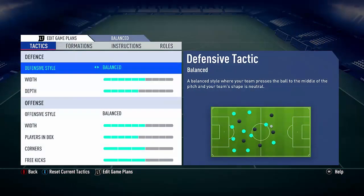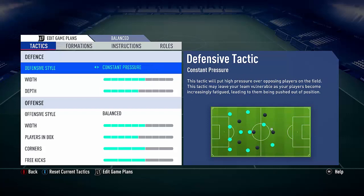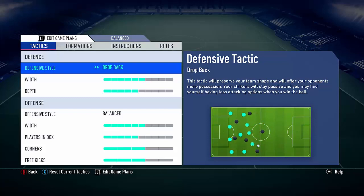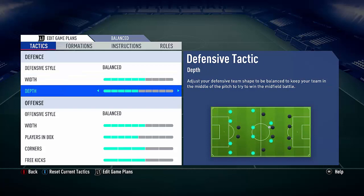So I want to show you what I do with my players. First of all, the custom tactics - I have it on balanced because I don't like the other options like pressure, where the players run out and it just turns into a mess. Same with constant pressure. Sometimes I put it on safe if someone's keeping the ball, just sit in and drop back. I never use park the bus because it's rubbish and I can't defend very well with it. I always keep it on balanced. With the 4-3-3 formation, a lot of people use narrow formations this year.